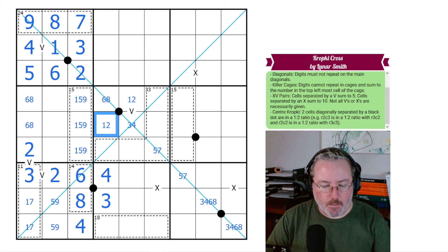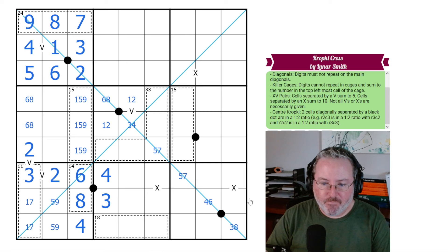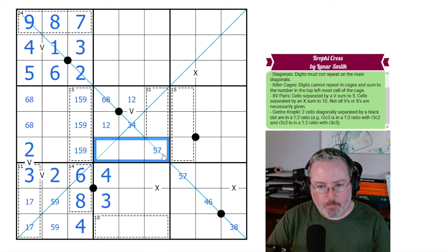That gives us a 1-2 pair here. This can't be 4, so this can't be 8. This can't be 3, so this can't be 6. A little bit of jostling around — it seems to be working out just fine.